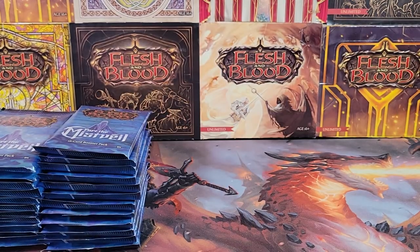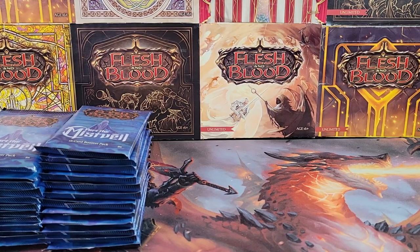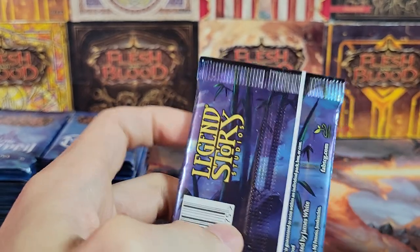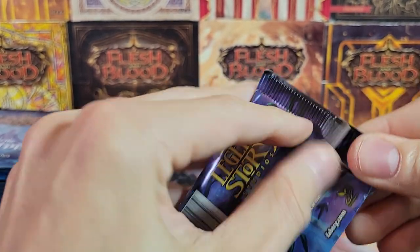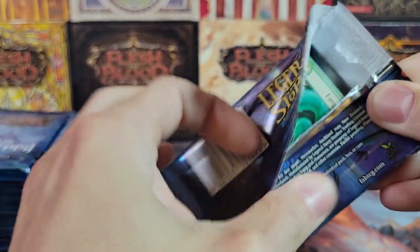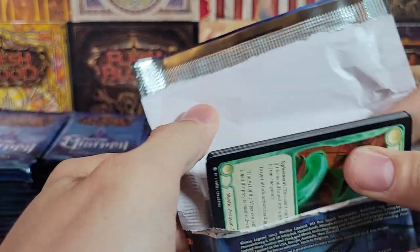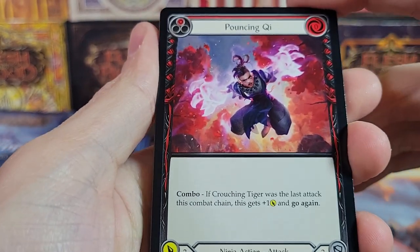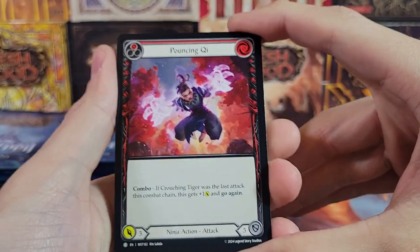I want to talk about Mist Veil first. It's kind of cool — it has like a little bit of a Japanese vibe to it. They have added a new class of Mystic. There are Mystic illusionists, Mystic ninja. Very cool. So let's get right into this.